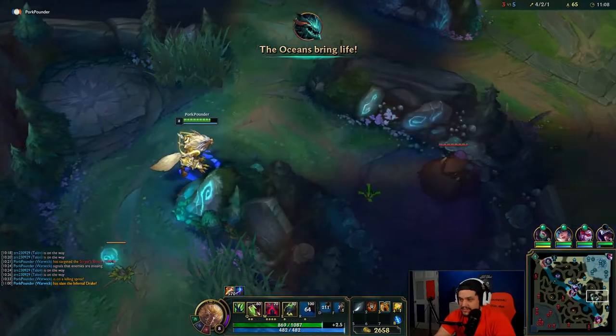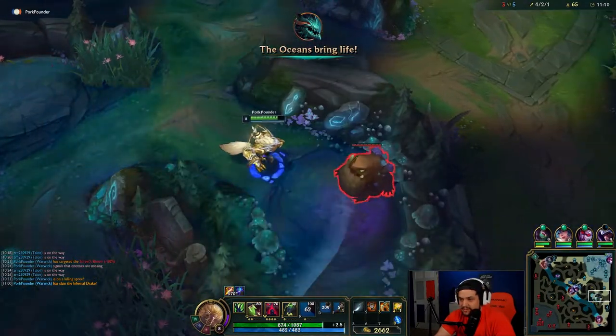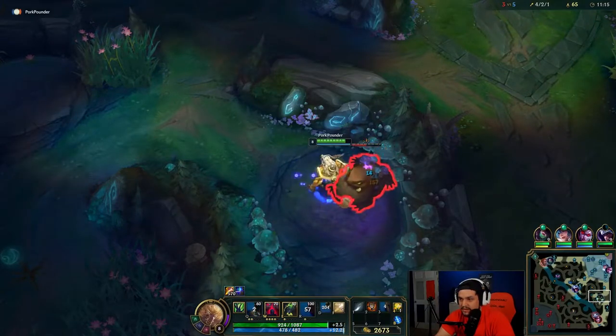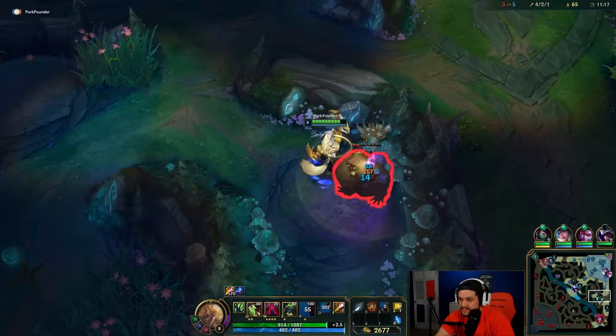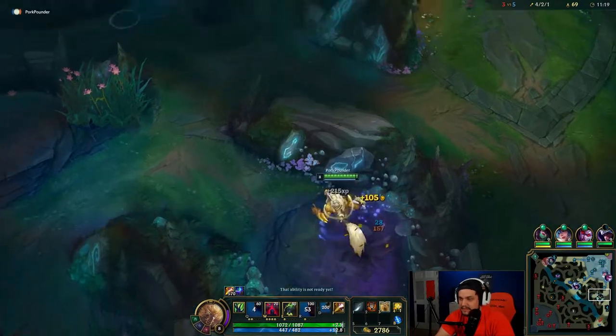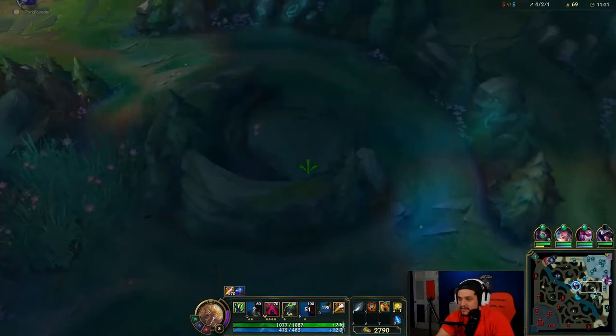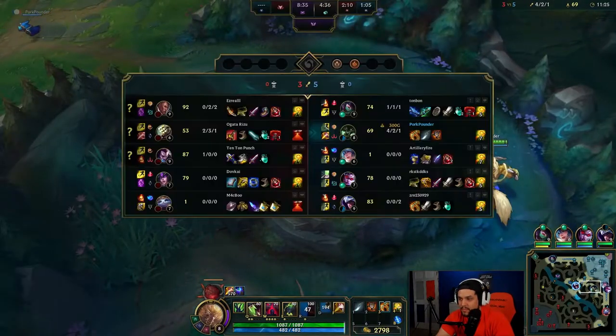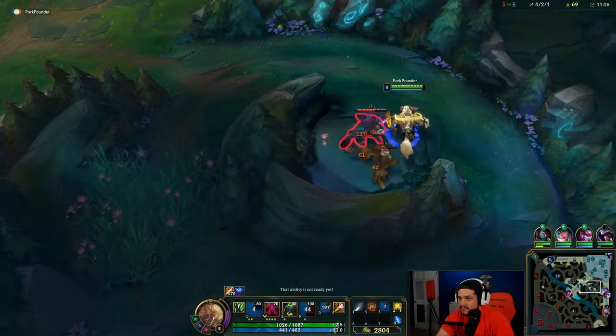As a jungler, you want to try to make sure you're constantly doing something. You don't really want to be standing around or waiting, especially since they changed the jungle camps to spawn 30 seconds faster — there's always something you could be doing pretty much. I'll get this and go ahead and back.